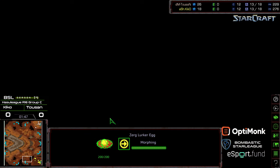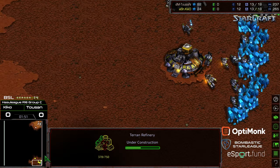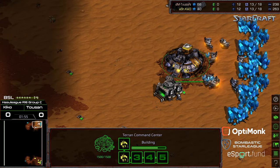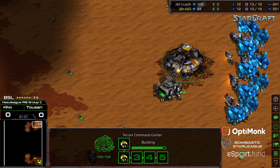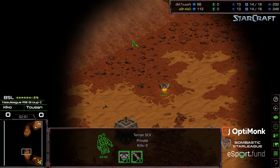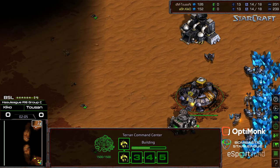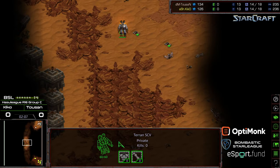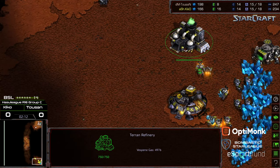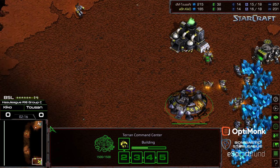Really, the challenge is once you have that natural expansion, what's going on at your third base. Looks like we're seeing a refinery grab from both players. On this map, the stereotypical three-factory vulture opening that we've seen in TVT time and time again could be something that's utilized here.